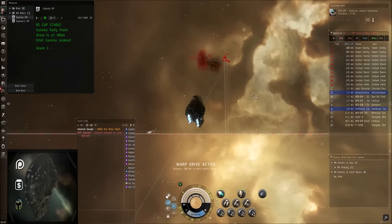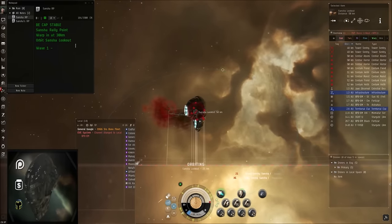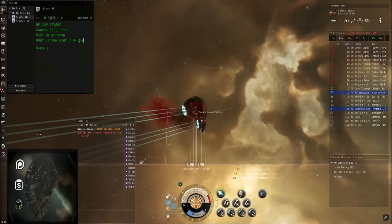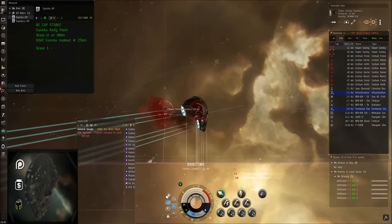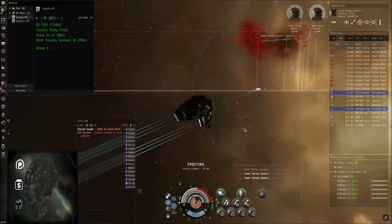Alright, so we're going to come into the site here. You're going to see two lookout towers. I'm going to grab the one closer to the rats. Hit the orbit button, run your prop mod. Grab your drones as early as possible before the rats aggress. Prop mod is on. Now remember, you are cap stable so you can go ahead and turn on your armor repper early — just make sure you do it before you take too much armor damage.